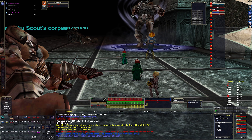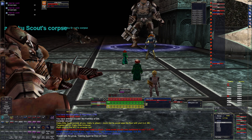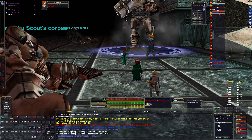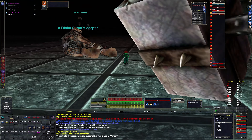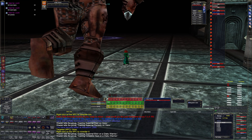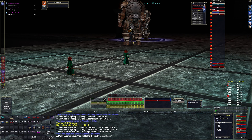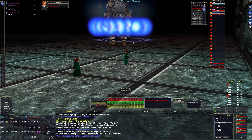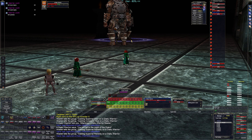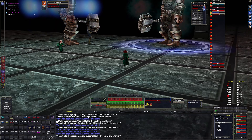I'm gonna send the mage pet with numpad 3, attach it, set it as X target 19, and charm it with Command of Druzzil. I'll set the mage pet to X target 20. We press 2 to make everybody assist me, send the pet, then pacification. We're gonna slow this guy - I don't know how hard this is. I was just absolutely destroying Plane of Innovation.